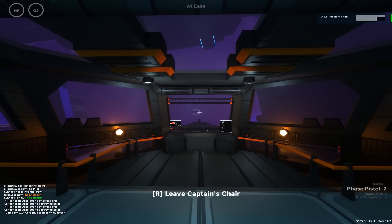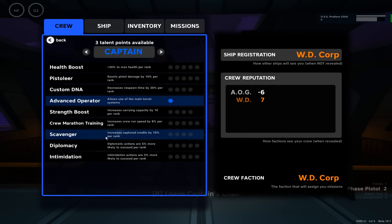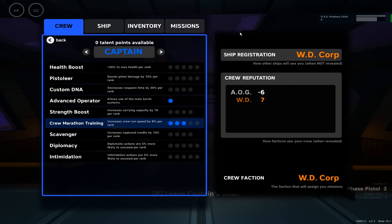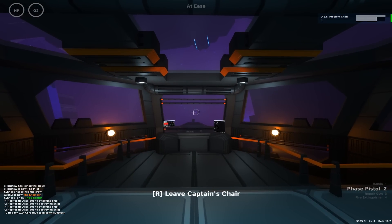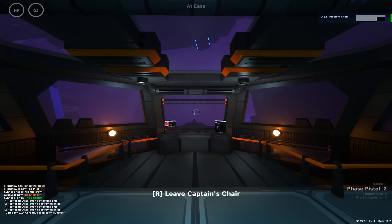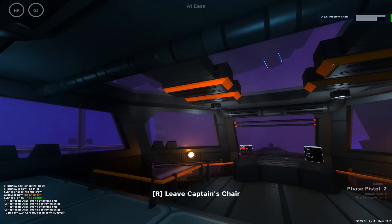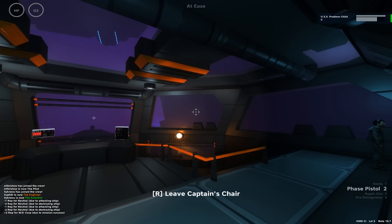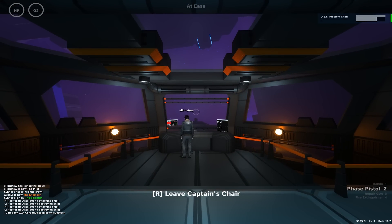We've got four talent points — I thought we only get three when we level up. I think we've levelled up twice, you get two per level. Hit rotation, ship thrust. I checked out the electromagnetic sensor and it's just a level up from the one we've got — we've got four sensor arrays. The shields are a lot better — 700 integrity versus 400. We can move now.